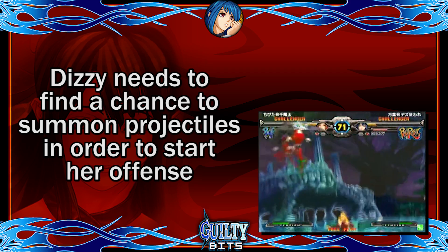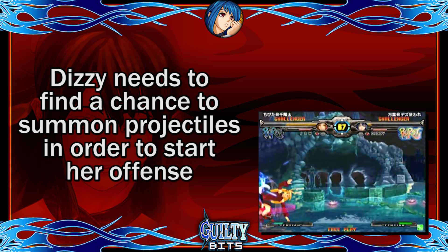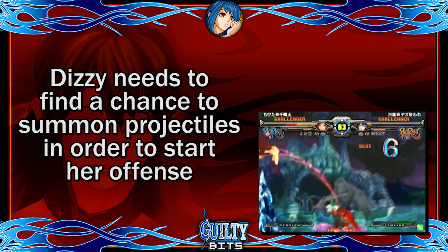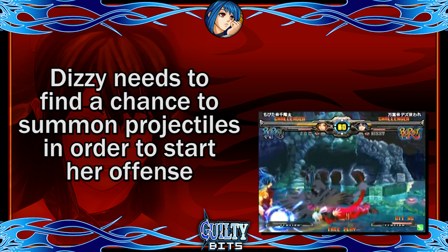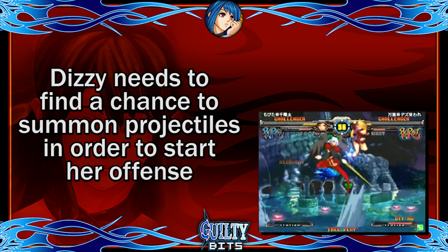Dizzy, as her name may imply, is a very fragile character who also has problems escaping pressure. Her normals are slow and she can't really pressure the opponent, but what you can do is find an opening to summon a projectile. This can usually be done by either scoring a knockdown or running away and creating space between you and your opponent.